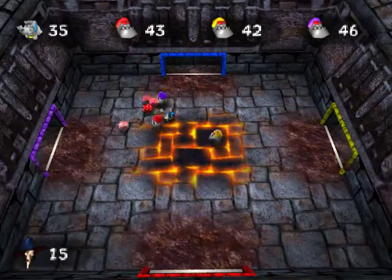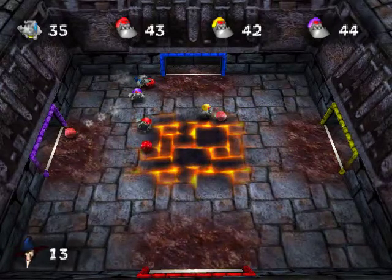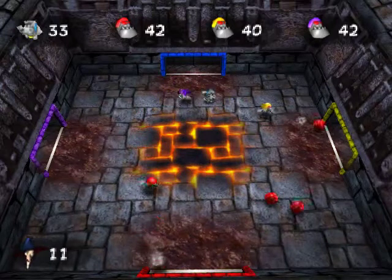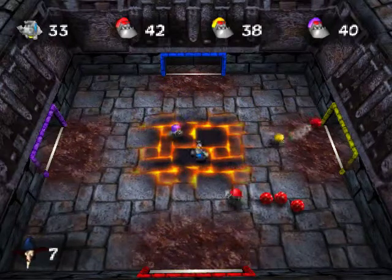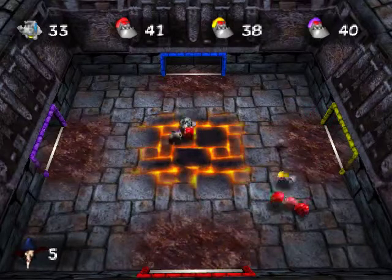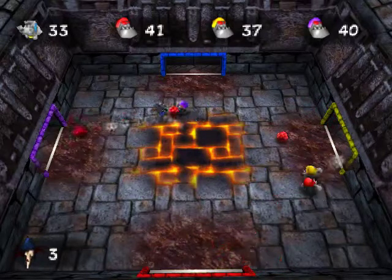Yellow ones usually give you two, but if you get a shining red one, it'll take away two. But if someone shoots a shining gold one into your goal, you will gain four. So best to keep those away from the other people.